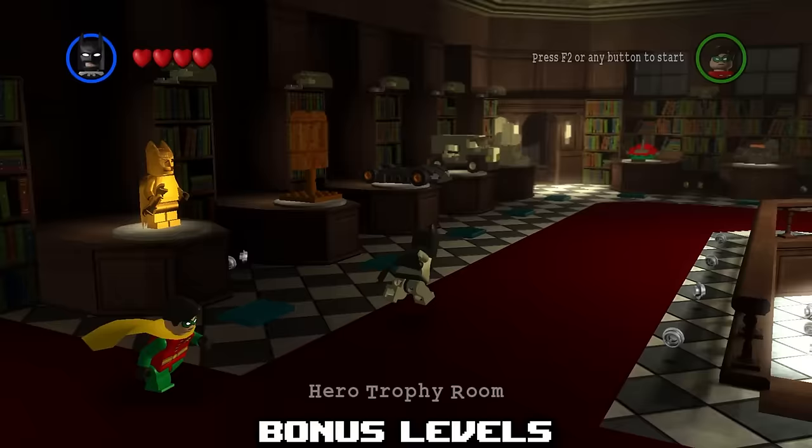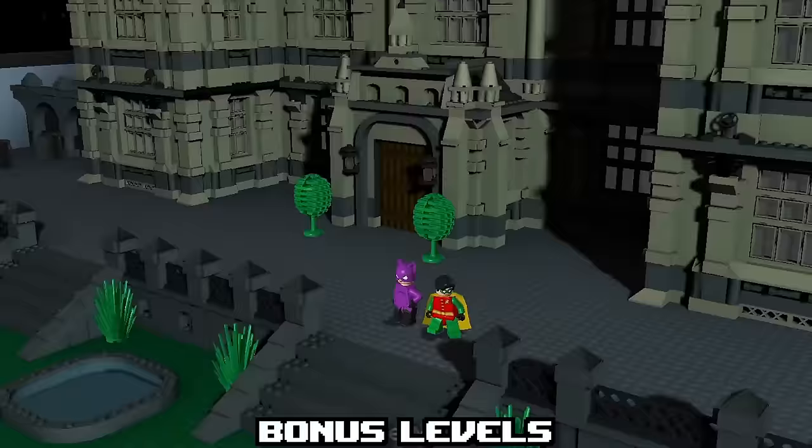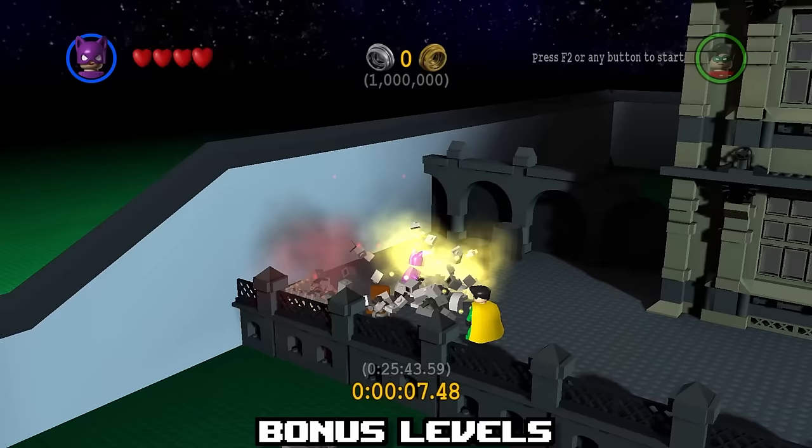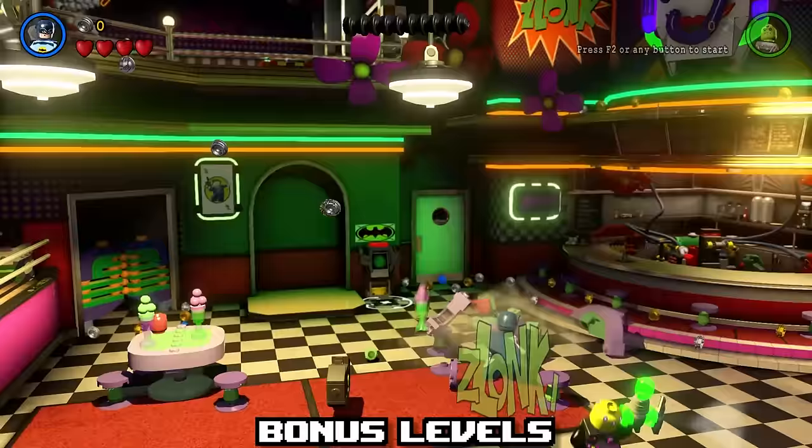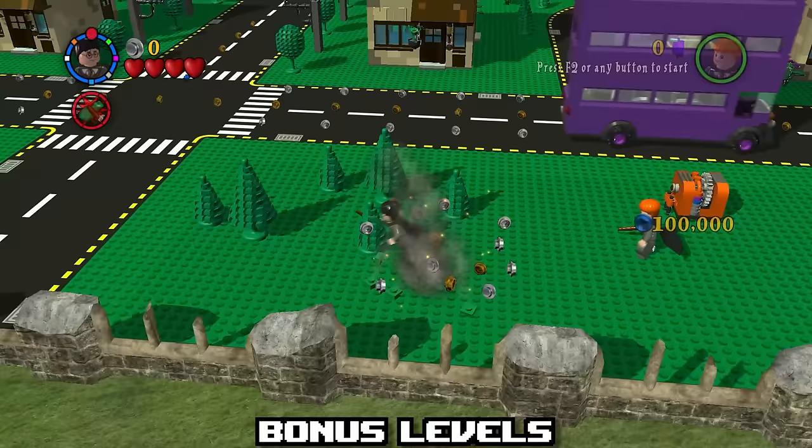Speaking of collectibles, when collecting either all mini-kits or filling all stud meters, most games will unlock a hidden few extra levels. These are usually areas cut from the main game or special challenges. A lot of you are familiar with the collect-1-million-stud levels from earlier games, but other examples include Young Indy from LEGO Indiana Jones 1, the Adam West Cameo Level from LEGO Batman 3, or the Gringotts Vault Levels from LEGO Harry Potter Years 1-4.